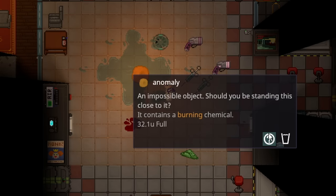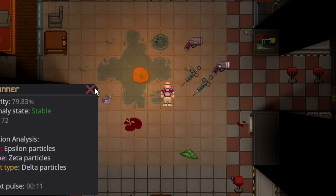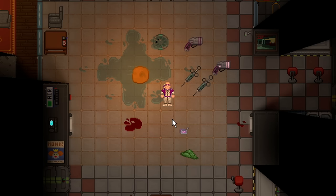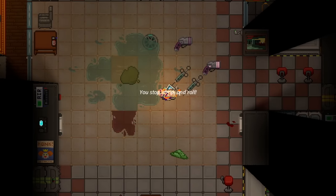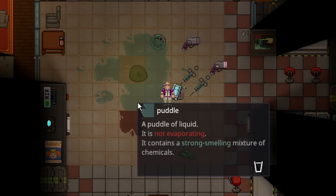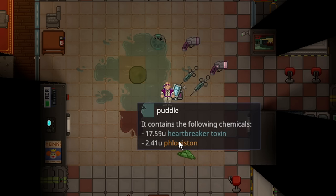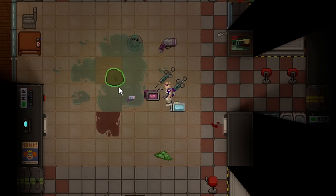I'll just stand here until this one pulses and show you what happens if you're near the flog when it pulses. It set me on fire, and obviously I don't want to be on fire, and it again changed its chemicals to thermite this time. As you can imagine, it starts mixing on the ground and making very interesting combinations. I will show you what happens when it supercriticals.